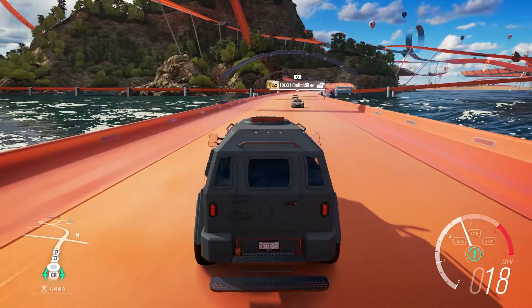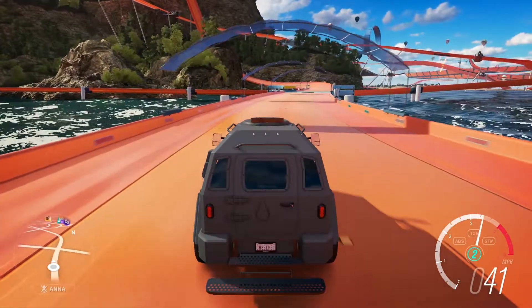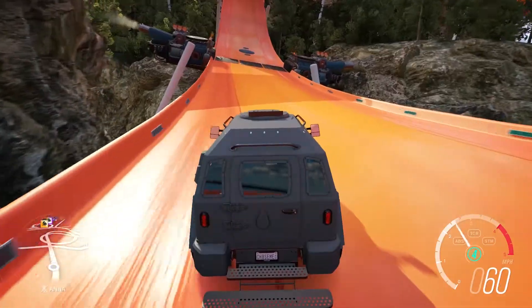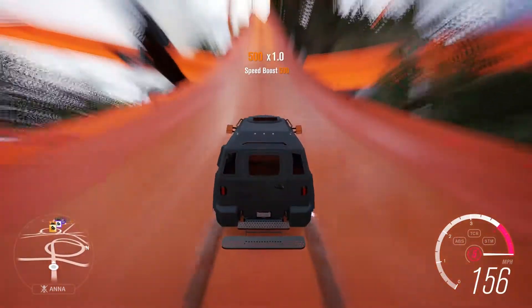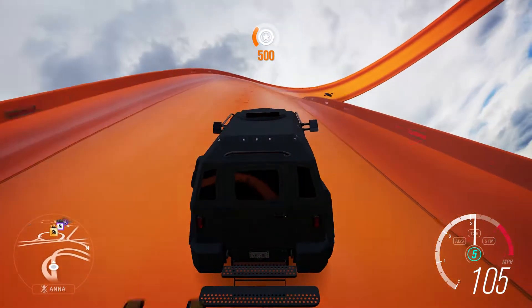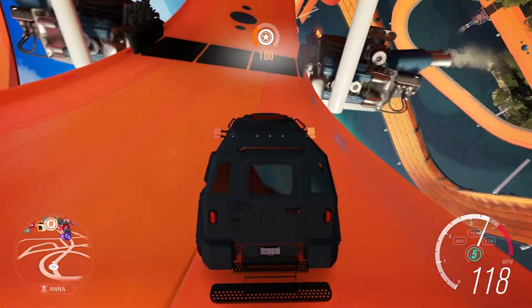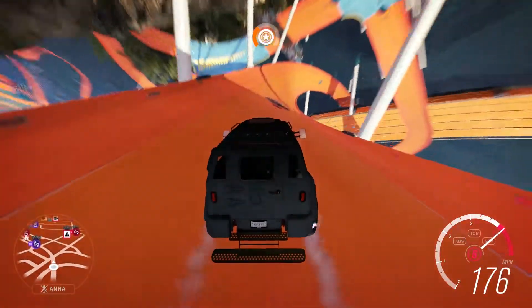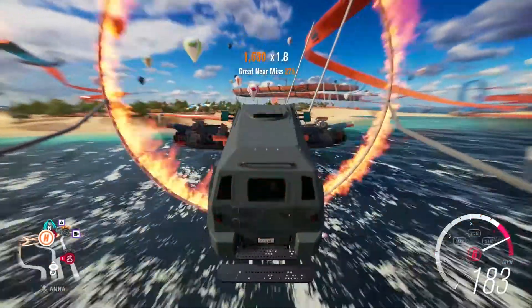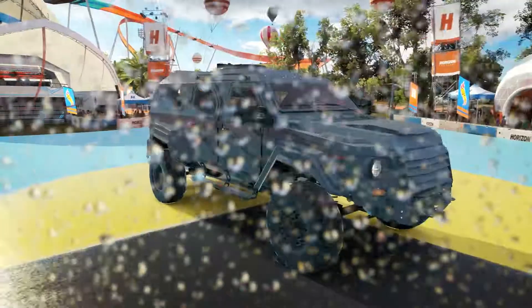One final test for the Gurkha: going up the giant mountain. If this thing pulls it off stock, I don't know what to say — this is 16,000 pounds. There's no way — oh my gosh, it's gonna make it! How is that possible? And then down — oh my gosh, how is it not gaining more speed? It weighs 16,000 pounds, got boosted, and going straight down — oh my gosh, that is amazing!